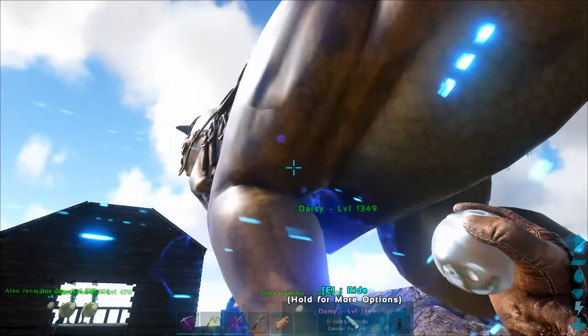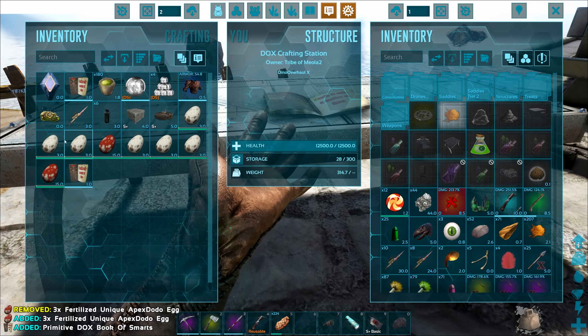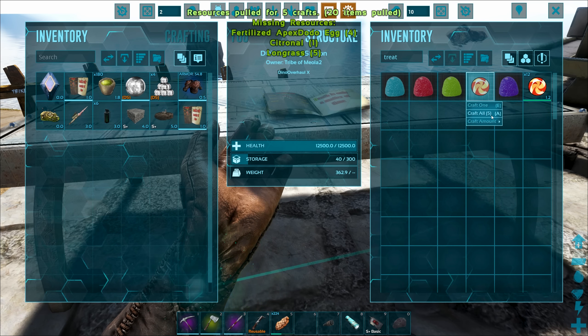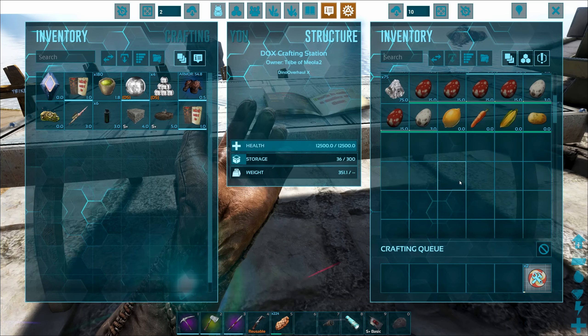Oh dear — I just picked up our hatchery and I realized it's going to drop every single egg that was inside of it. What's so bad about that? Well, you can't put these eggs back in a hatchery because they're ready to hatch. Actually, they don't need to be hatched because I can just turn them into treats.